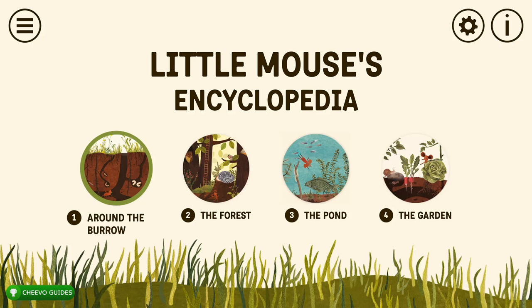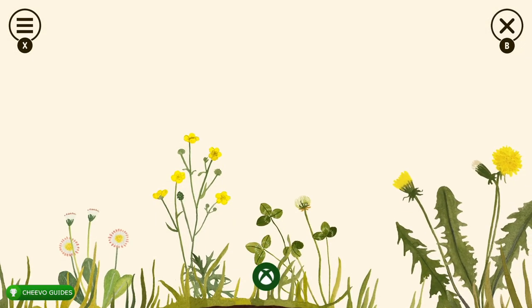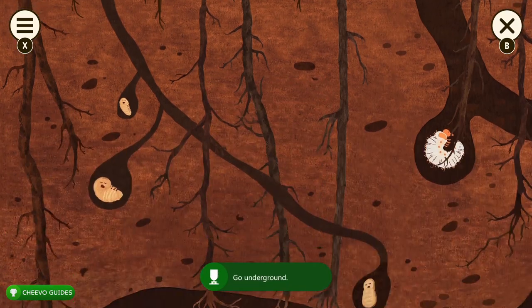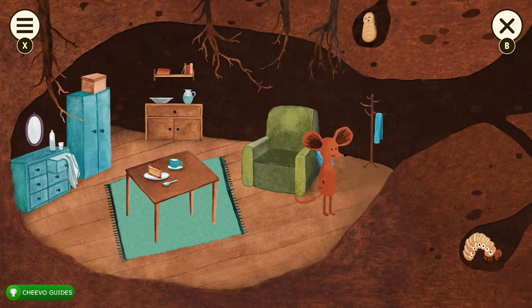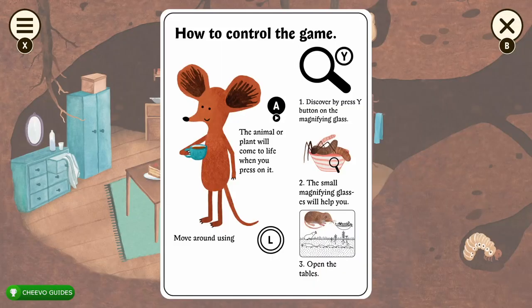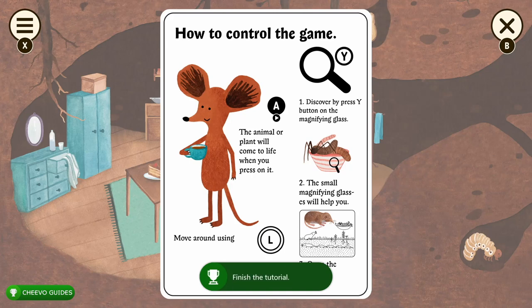Basically what it comes down to is we have four different areas, and in each of these areas we're going to interact with different parts of that world. You can interact with each item or animal in two ways: you can check their tab card, which is basically an encyclopedia page for that animal or plant, or you can interact with them so they move. Press Y to inspect and A to interact.